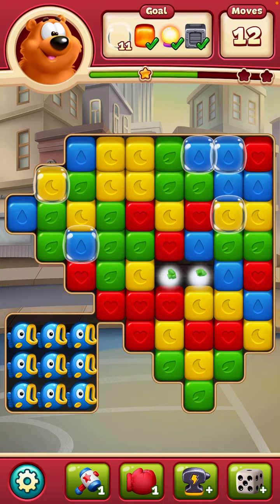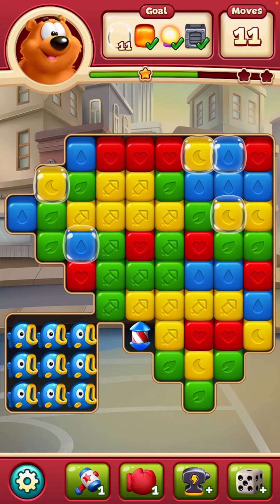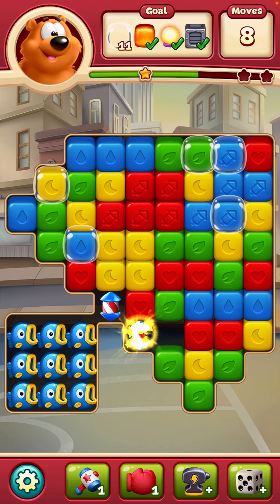Now, how am I going to get the rest of those bubbles out? I need six bubbles and I only have nine moves.